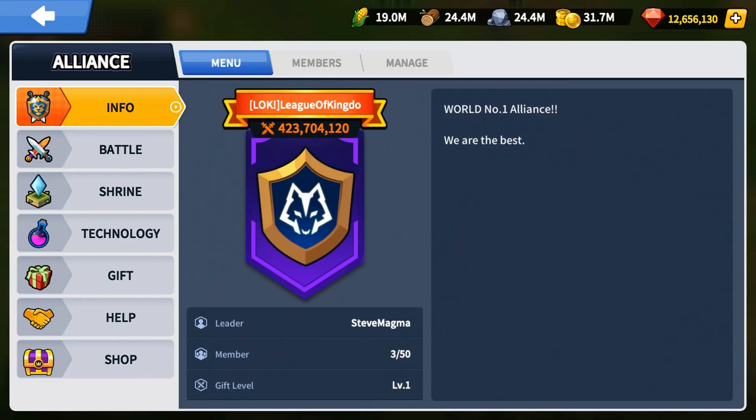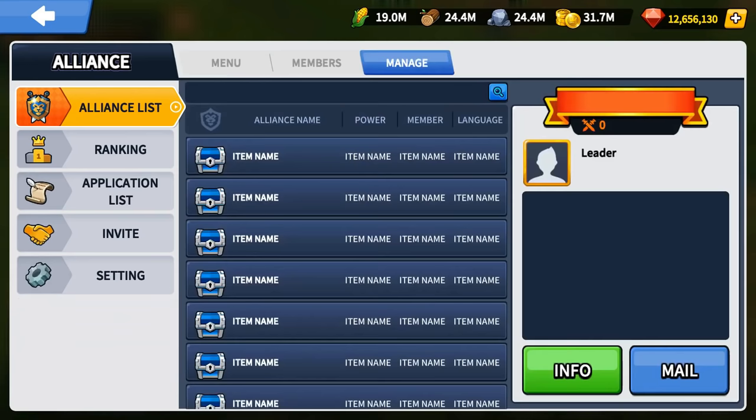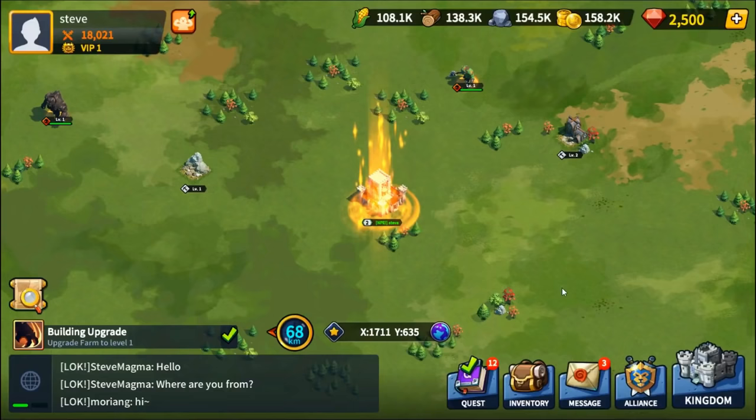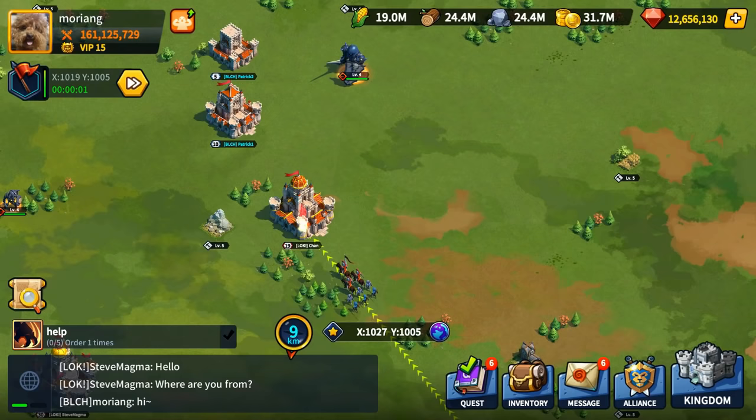To begin with, all lands in the game are Ethereum-based real estate NFTs. Owning these areas allows you to construct, trade, and even receive prizes. The second topic is governance. Players may vote on which features or mechanics they want to see in the next update by electing leaders.